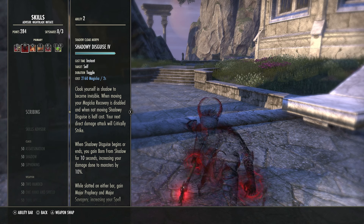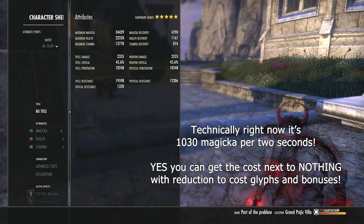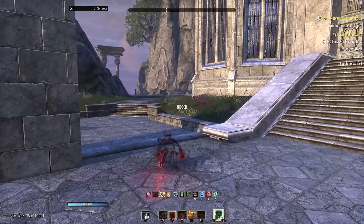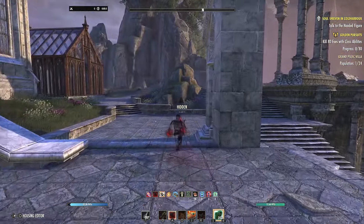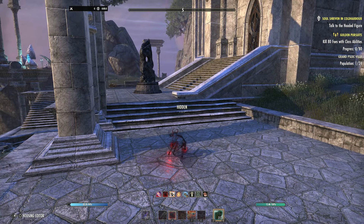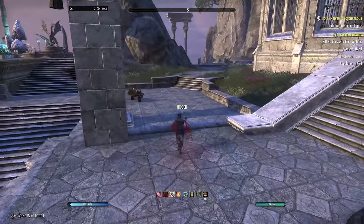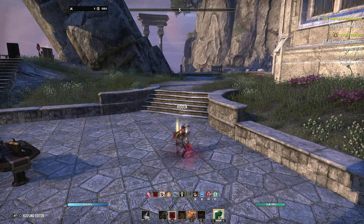At the moment, all you need is 2,160 magicka recovery to completely counter it — and that's not difficult. Right now, without much effort, I'm sitting at 4,290. It's easy enough to counter that someone could sit permanently invisible at a ladder in Imperial City, waiting to nuke players coming up through the load screen. That's still completely possible, especially if you build for high recovery.